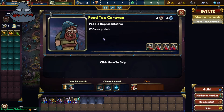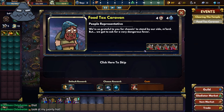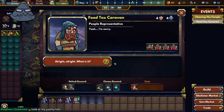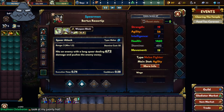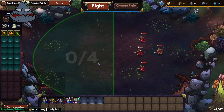Clear the temple food tax cavern — we're so grateful to you for choosing to stand by our side, my lord, but we've got to ask for a very dangerous favor. Difficulty 4. Yeah, there's a tax. Should we fight it? This guy is kind of scary, but I feel like Moon can take care of it. Let's go — why would I say no to a big fight?